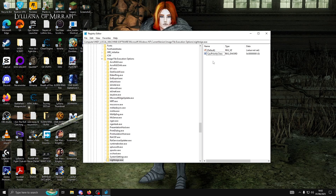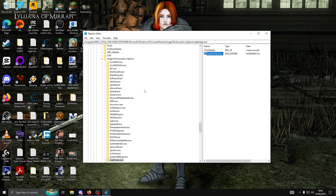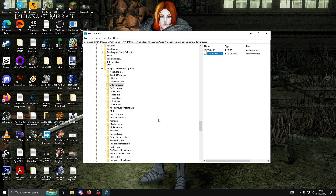Then you double-click it and put it at 3 on value data. You can do the same for Dark Souls 3, Elden Ring, and nightdrain of course. After that, you can restart your PC or just launch your game and test it out.